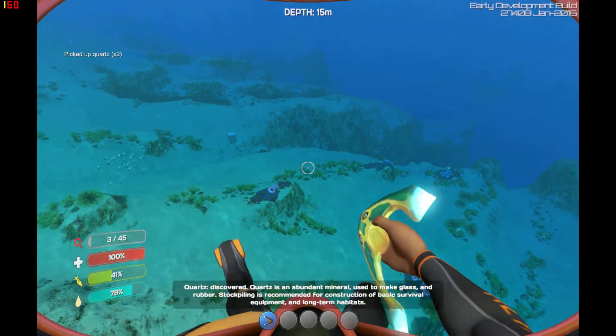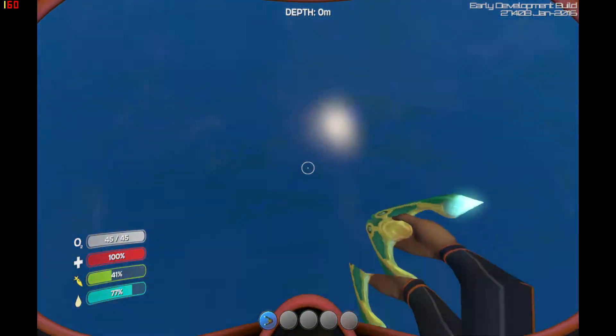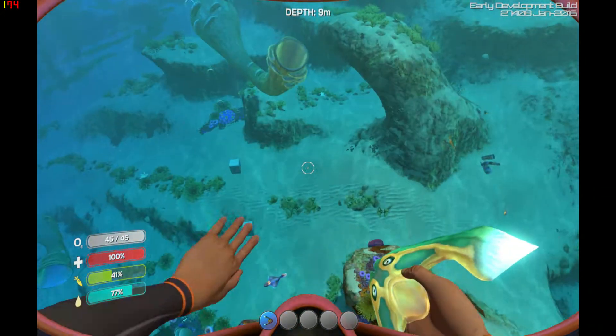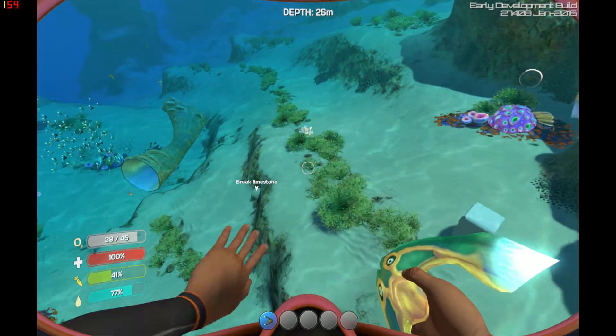Apparently your guy needs to breathe occasionally. A bit of a downer, but at least it's realistic. Different types of fish will give you different things. The boomerang fish I've picked up will give you some food and some water.